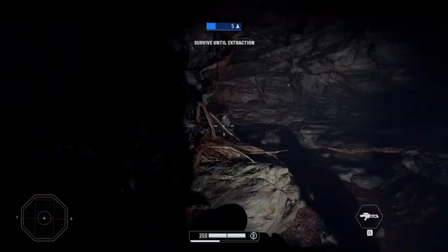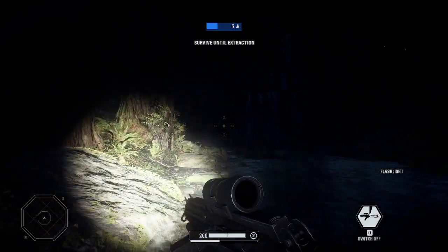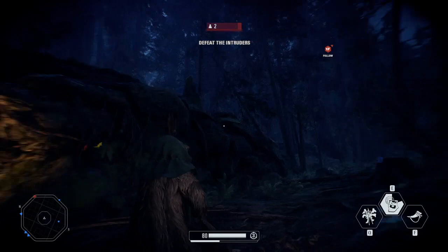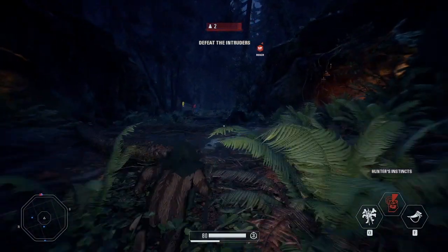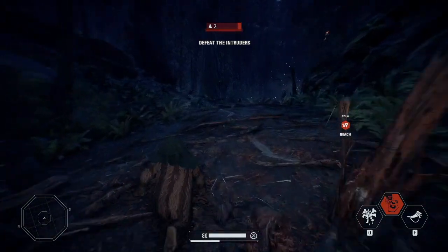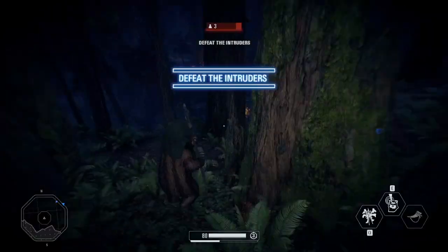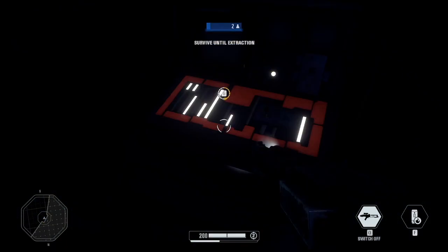When you see that marker, there's typically about a minute to two minutes before the shuttle actually arrives. Ewoks don't know where the shuttle is landing - only stormtroopers do. So if you run over there immediately to wait, you alert the Ewoks to the location. They'll just sit there, wait for you, kill you, and then slaughter your whole team. What you actually want to do is wait about 20 to 30 seconds before you start darting toward the shuttle.